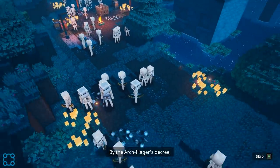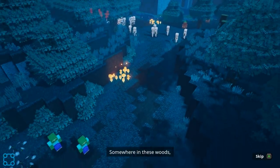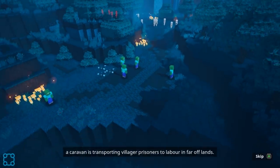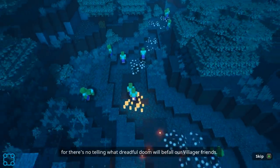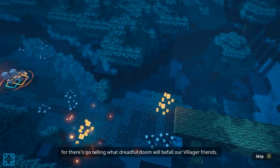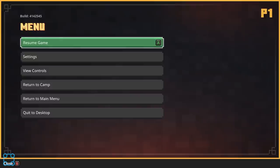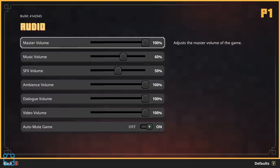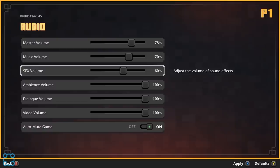By the arch-illager's decree, all free folk are now enemies of the illager empire. Somewhere in these woods, a caravan is transporting villager prisoners to labor in far-off lands. Find the caravan and stop the illagers, or there's no telling what dreadful doom will befall our villager friends. Are illagers just zombies, as in ill villagers? Because they talk of an empire, but all I see are zombies and skeletons and undead people.